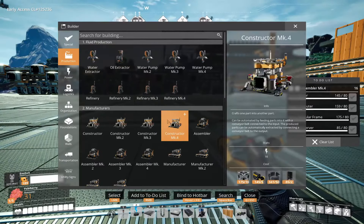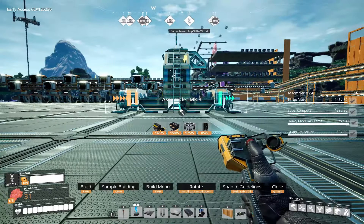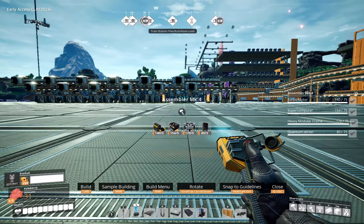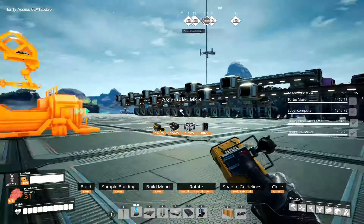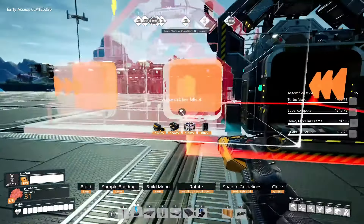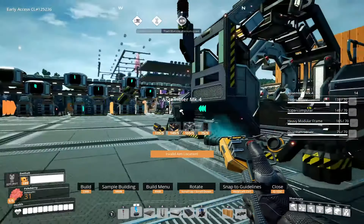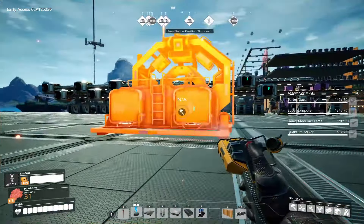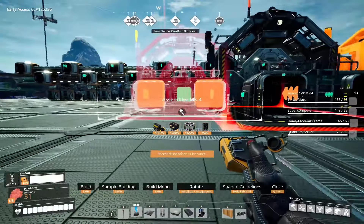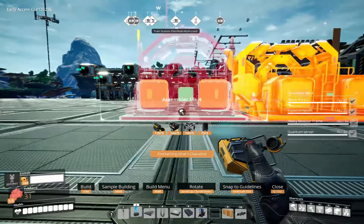So if we want to get this up and running, we're going to need to prototype this. Let's give ourselves some space — make sure the output works. Let's go in another foundation, and lay out one, two, three, four spots.